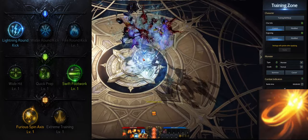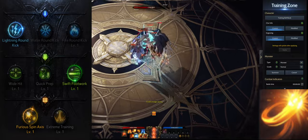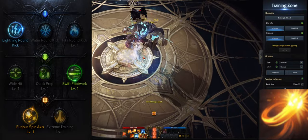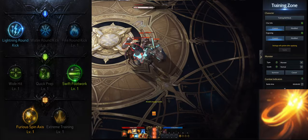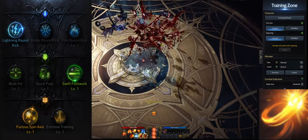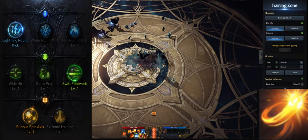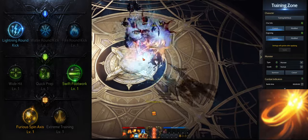Next we have Swift Wind Kick. Swift Wind Kick is a very good identity filler skill and it also does some decent damage. I recommend leveling the skill to level 10 and taking lightning round kick for more critical, swift footwork — you can also take quick prep depending on your preference — and for the third tripod take furious spin axis.